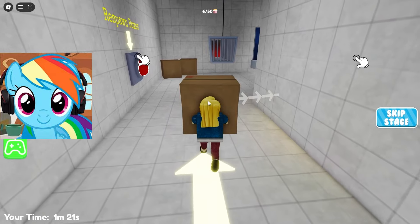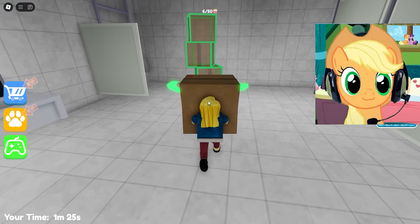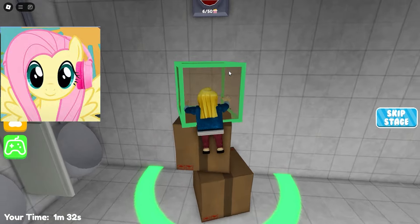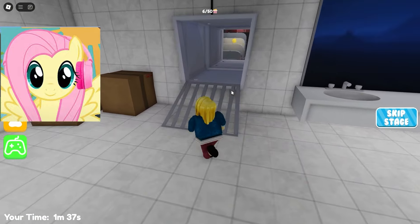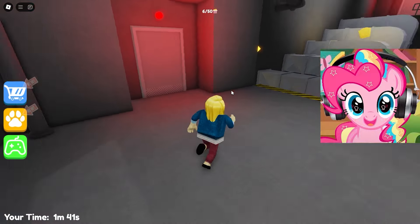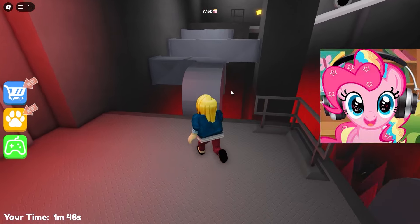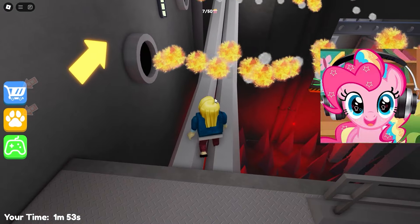Here we are in a new location — this is the prison toilet, and you have to open the hatch to the ventilation! There are special boxes that we have to put on each other to get to the button! I think we'll have enough two boxes to press the button and go into the vent! Here we bring the second box to this place and can press the button. Now quickly get up to it and go into the ventilation. It was very simple, but where are we going to get now? Already very interesting!